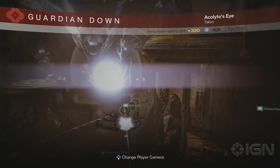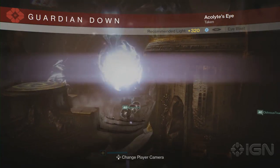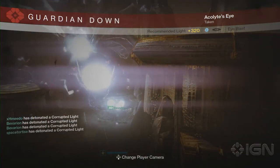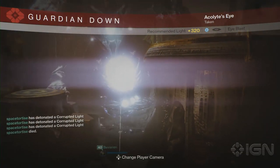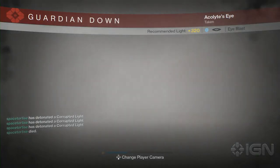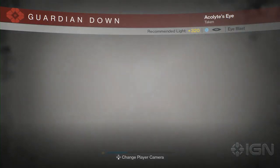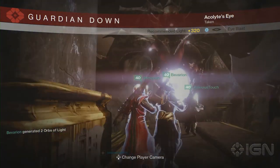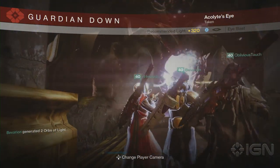Do this three more times until all 16 orbs are ready to be detonated. Once the vessel is killed and Oryx is staggered, have each player run to an orb cluster and detonate them all at once. Ideally, you would assign someone to a cluster at the beginning of this section of the raid. Once the orbs are detonated, Oryx will be on his last leg, and all players should meet near the front of the map to finish him off.